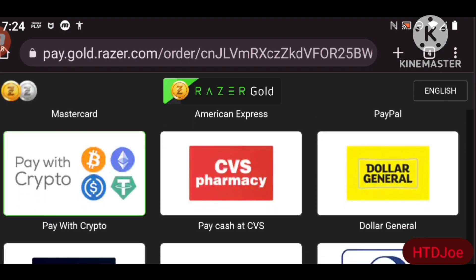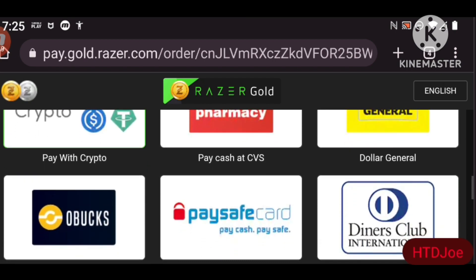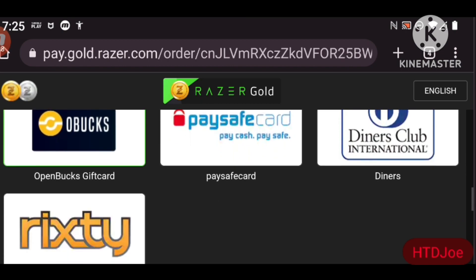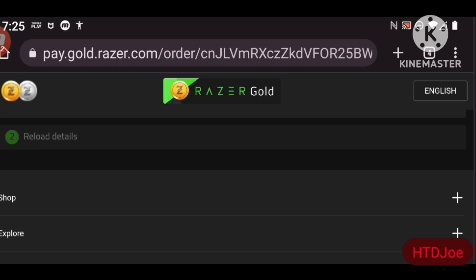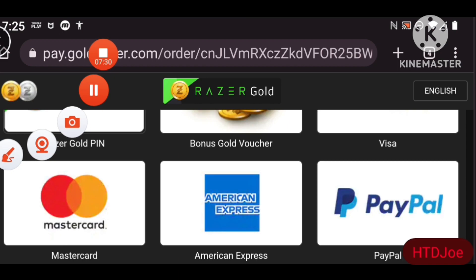You can also pay with crypto — but be aware, crypto currency jumps sporadically. The creator of whatever coin you're buying can theoretically shut the whole thing down and take your money. Other options include CBS pharmacy, Dollar General cash cards, Open Bucks, Pay Save Card which is like PayPal, Diners Club International, and some others I'm not familiar with.